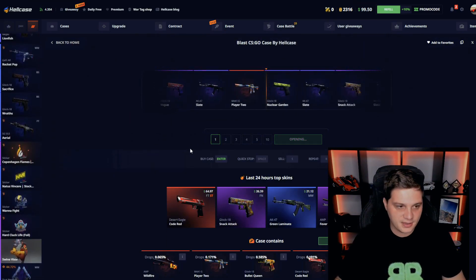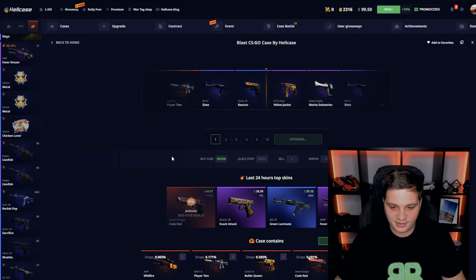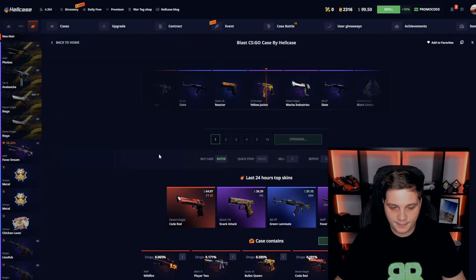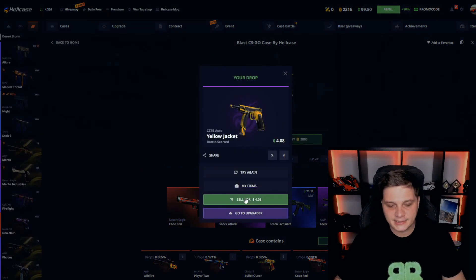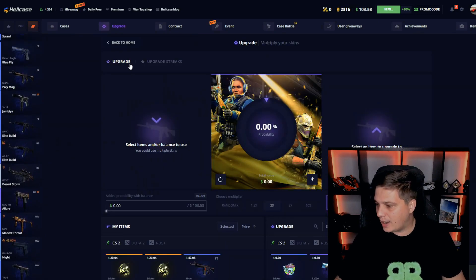Let's open this blast case. Imagine this dead steel — yeah, that's easy. Not bad, not bad, not bad — okay, that's not bad. 4 dollars. So we have 100 bucks, let's go to upgrade.